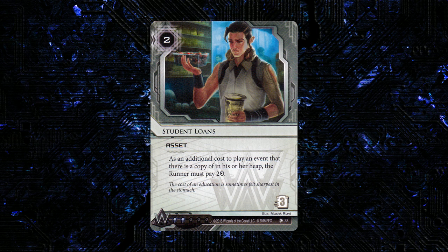Next up we have a Weyland asset — this is Student Loans. It's 2 to play, 3 to trash, and 2 influence. As an additional cost to play an event that there is already a copy of in his or her heap, the runner must pay 2 credits. This card seems really strong in a glaciary taxing style of Weyland — it's just so expensive to play around, and with adequate ice in front of it, it's going to be really expensive to trash as well. It's pretty easy for the corp to get the 2 credit investment back the first time the runner has to spend the additional 2.